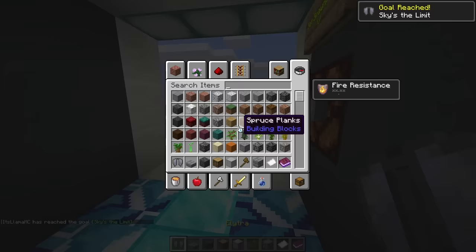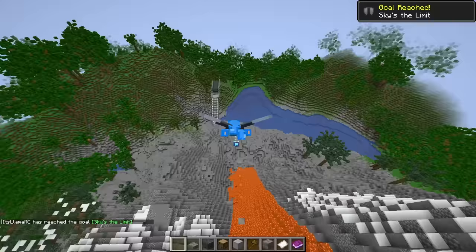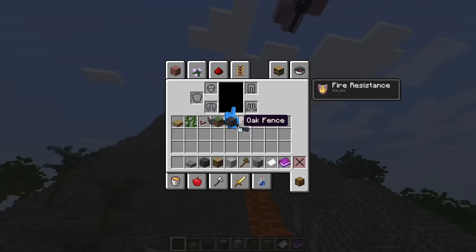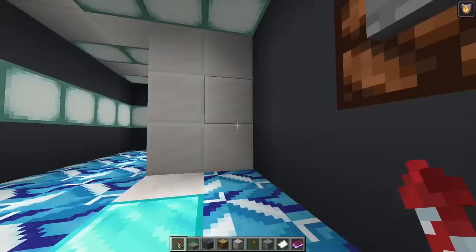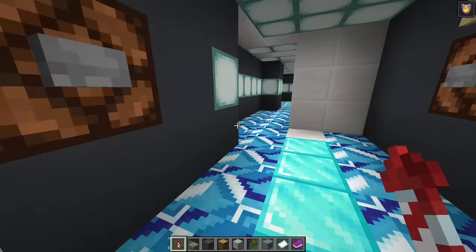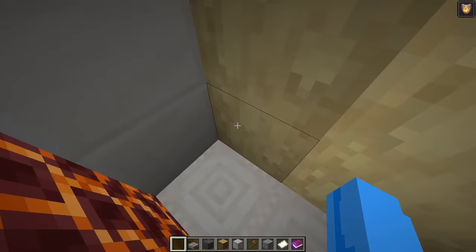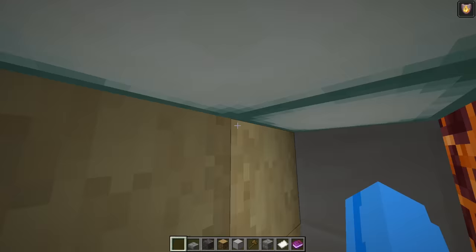I guess we should set our spawn point here — that'd probably be a good idea. And there's an elytra that you can get! Oh my gosh, this is going to be so fun to fly around with. This is insane. But we probably need to get back, so let's get a firework and go back inside. That was really close. At the end of this video we should probably make a really cool elytra course that Gold can play once he's done with the volcano. But for now we should take this elevator down.